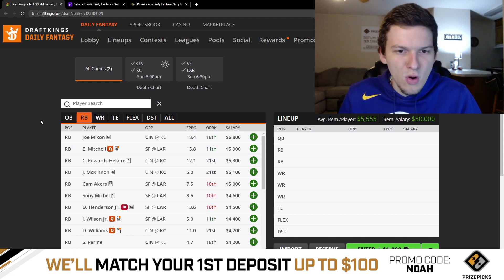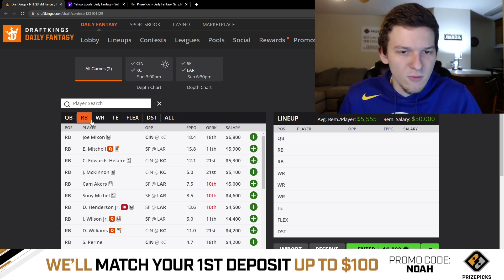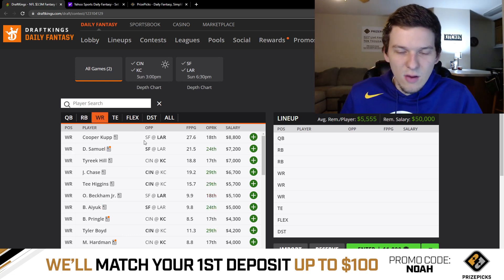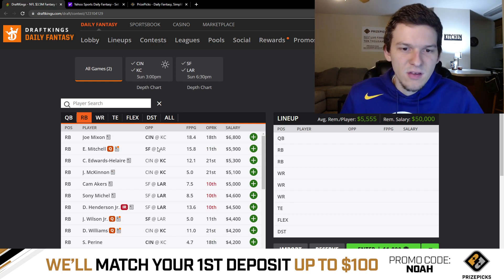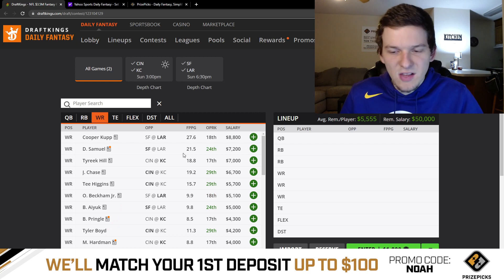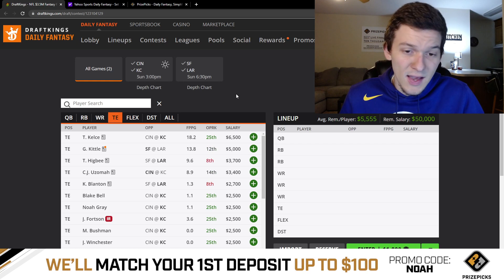You're going to have some tough decisions to make on a two-game slate. For me, at quarterback I want to try to fit in Mahomes. At running back this might be the position to pay down — maybe McKinnon and Akers as your two backs instead of paying up for Mixon. At receiver, if I can play Tyreek, Jamar Chase, and then a cheap option, that's the way I want to go. And at tight end, if I can fit Kelsey or Kittle, that's my preferred approach.